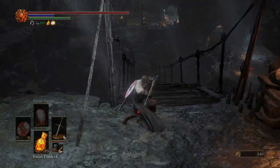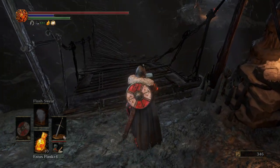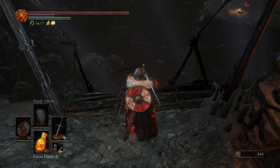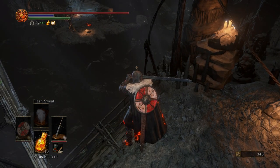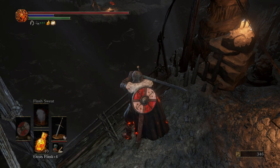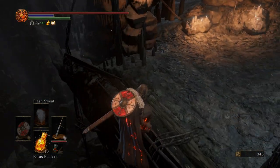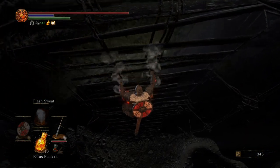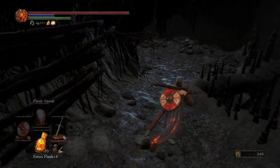We're going to knock this bridge down. Be really careful — you want to wait until it falls all the way before you get too close. It will become a ladder in just a moment. As soon as you see the Descend prompt pop up, go ahead and press X, or A if you're playing on Xbox.